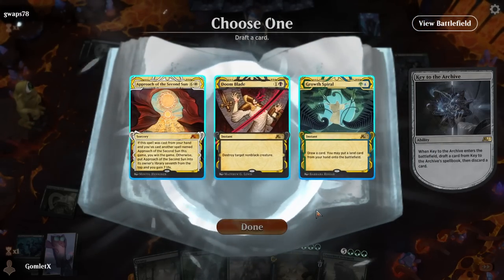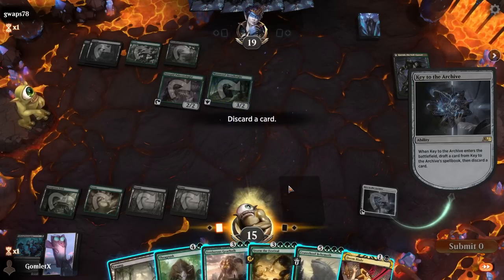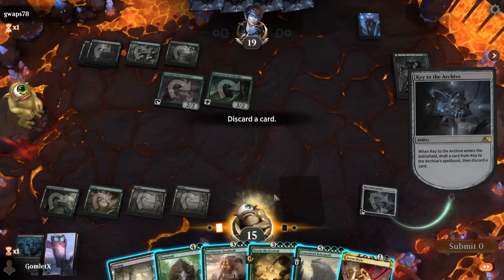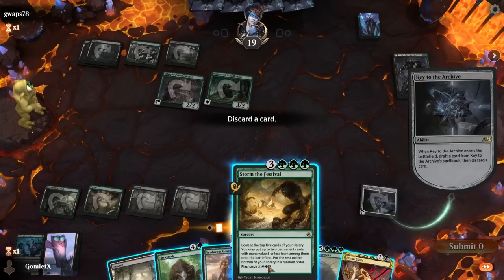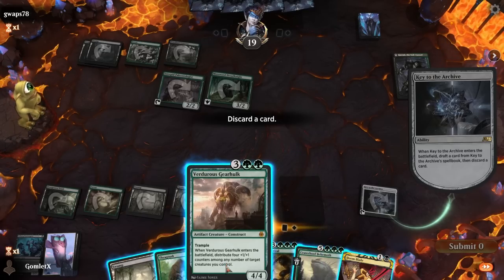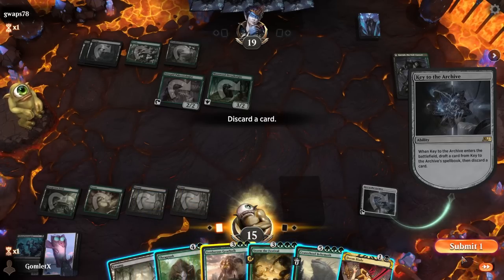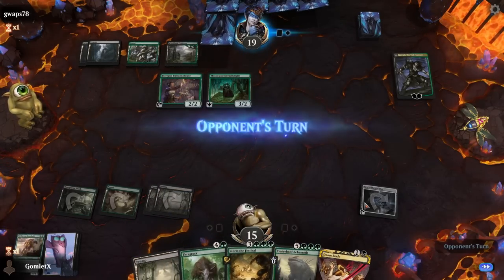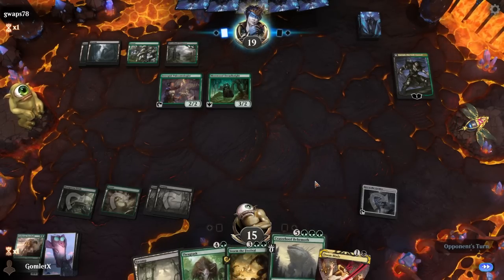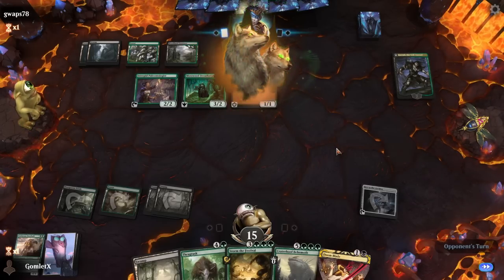Get a Doom Blade to hand. I imagine we have to use that here. Next turn we're going to Storm the Festival, so we ditch a Gearhulk or a Thragtusk - I'm going to need the life gain so I'll ditch the Gearhulk. We just want to flood the board with as much stuff as possible so we can Storm the Festival into Thragtusk into Craterhoof and trample over all the death-touching wolves.